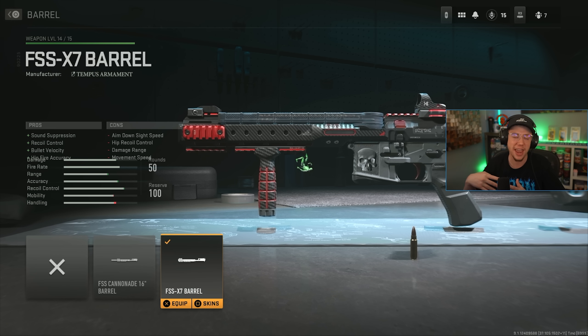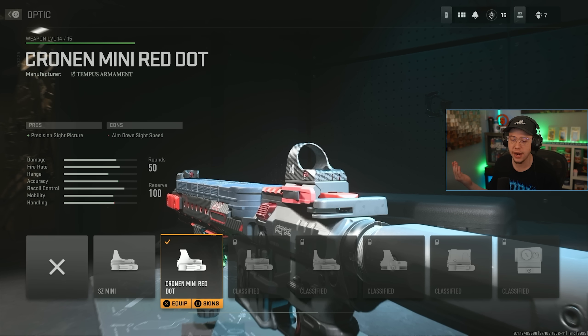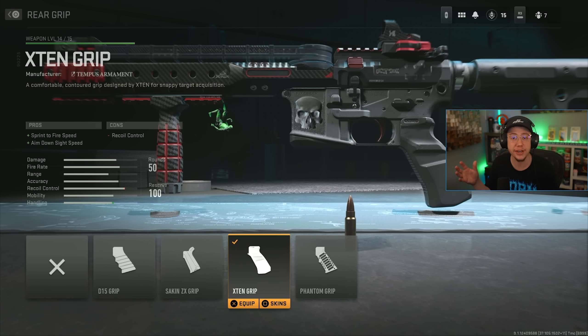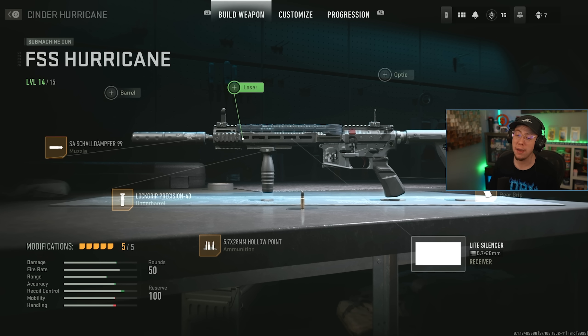Hurricane Build 1 is the rifle-SMG hybrid. First I have the X7 barrel, which is almost like a monolithic integral — it has built-in suppression, a built-in silencer, and better control and velocity, though it makes the gun a bit slower. I also have the Pineapple underbarrel again for better control, the Cronin Mini red dot optic, and the Fade Pro stock for additional control to make it super easy to shoot. Lastly the X10 grip for sprint-to-fire and ADS speed, giving a nice balance of control and decent mobility.